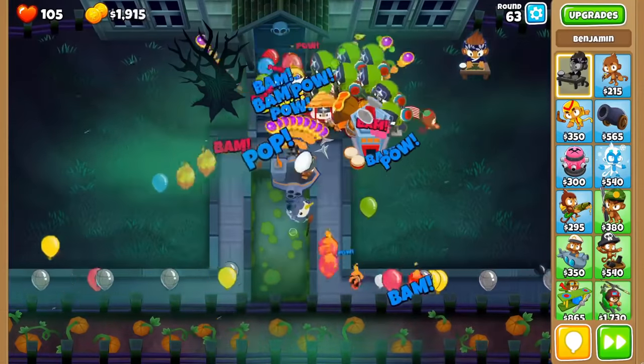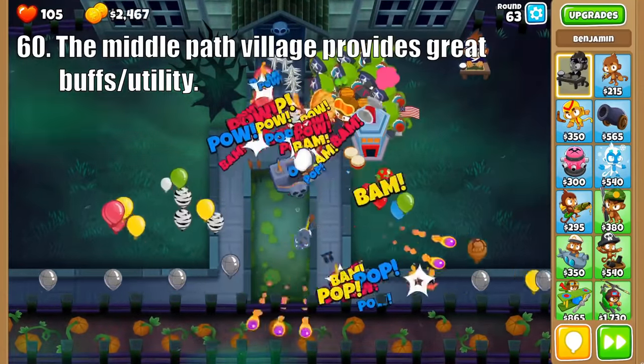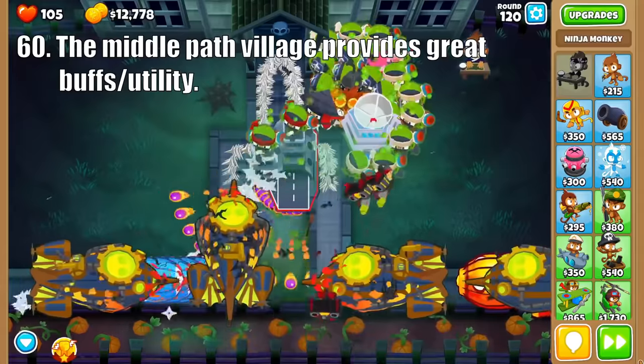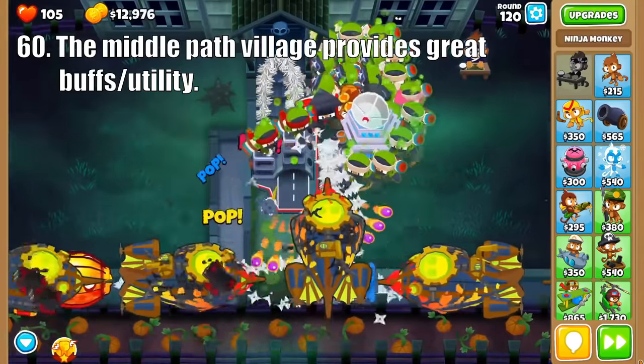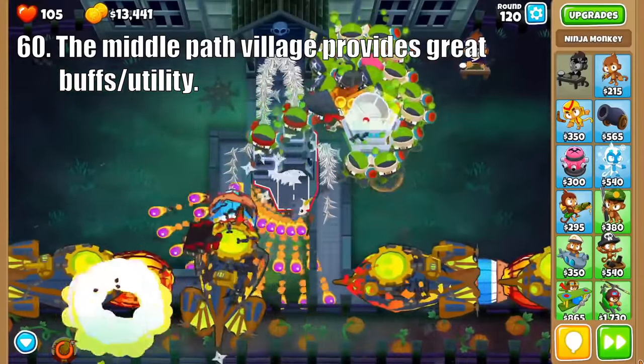Onto the middle path, it is all about utility. It starts off strong with camo detection and the ability for every affected monkey to pop any type of balloon, which is very useful especially once DDTs start coming. Then we get to Call to Arms and Homeland Defense, which are great for free play and boss events as they increase the attack speed and pierce of many monkeys at once.